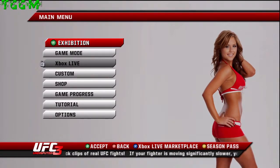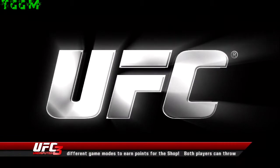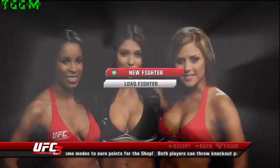Hello, the Great Game Master here with another achievement guide for UFC 3. What you want to do is go to Custom and then Create a Fighter. Now click New Fighter.